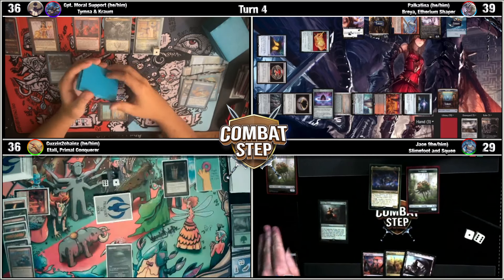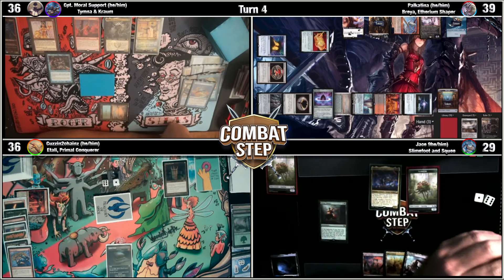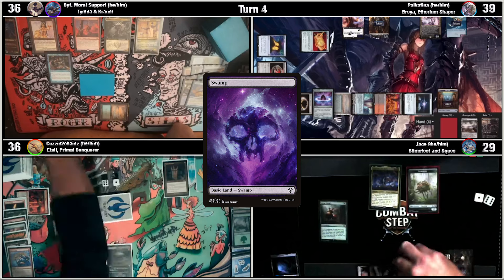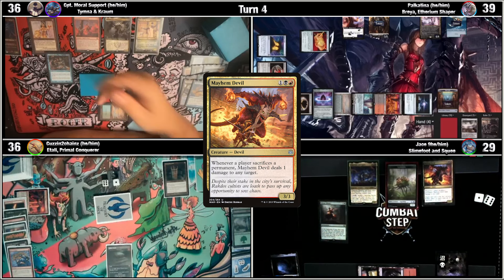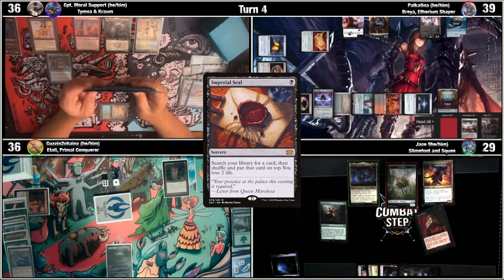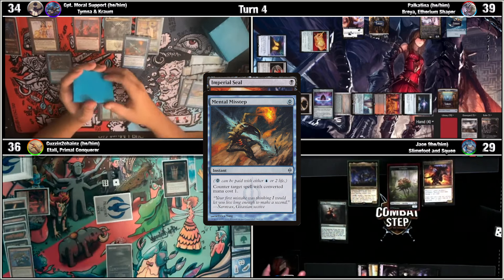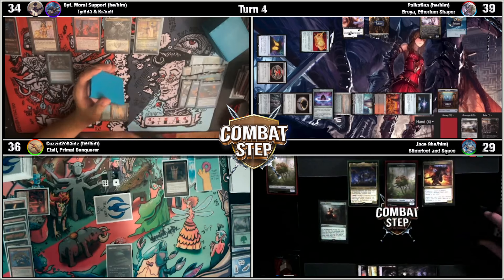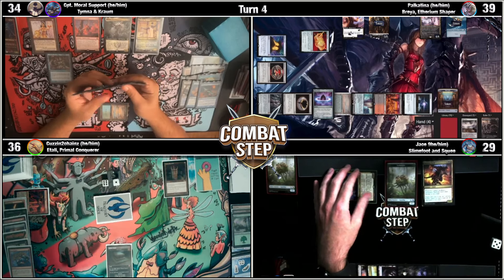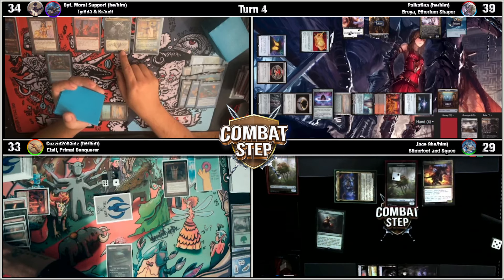Untap. No Orcish Bowmaster to worry about, so I will draw the three cards for Sylvan, put two back, not taking any damage. Play a Swamp, pay three, to play a Mayhem Devil. You can draw — and also draw from Rhystic because I cannot pay. I would like to Imperial Seal. I'm going to Mental Misstep Imperial Seal. Imperial Seal is countered. Rhystic Trigger — I'll draw. I'll swing three at Cousin to get the attack trigger to make another Saproling. Pass the turn with seven cards in hand.